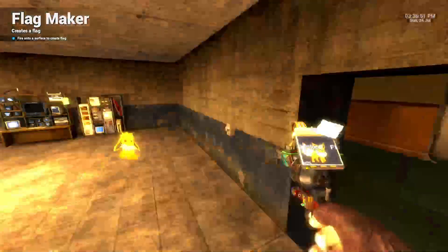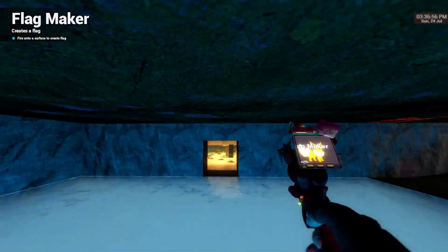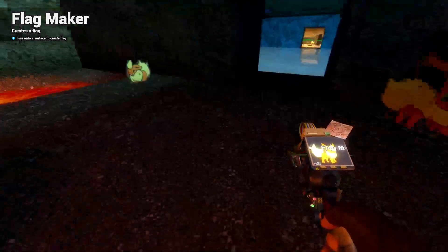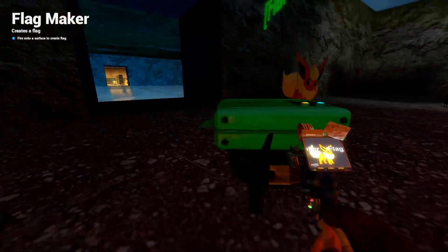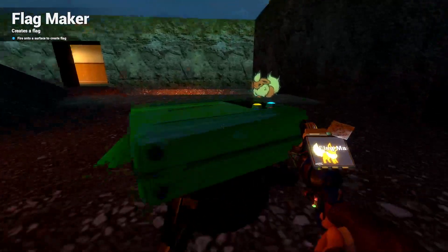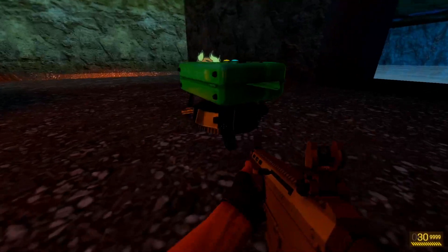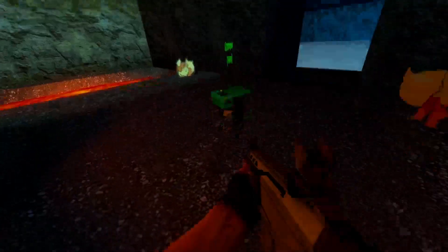Let's spawn these flags down. These belong to the Green Paw team. We'll name this one 'Green Paw' and name this one 'Flare' because it's in a flare room. There we go — the flag is up. You can see the flag itself and the little combine mine under it, which is the capture zone. That's where you capture any enemy or neutral flags.